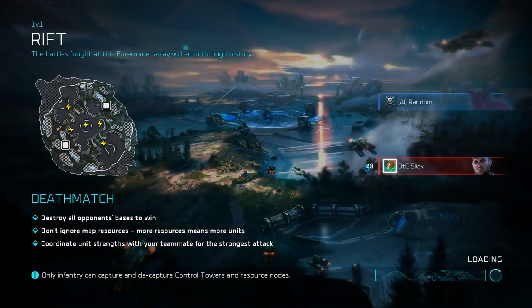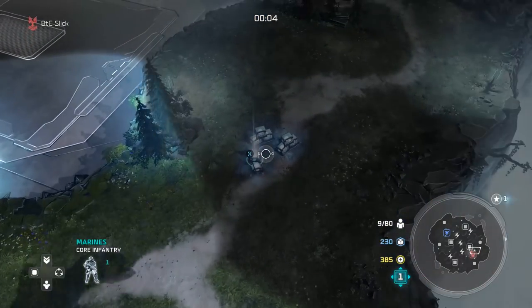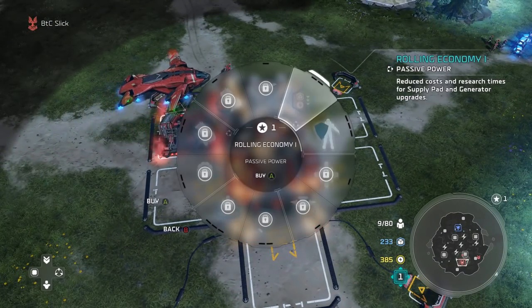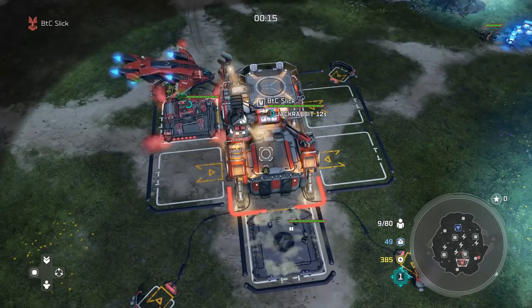Welcome back to another build order video. Today we are looking at Forge and his quick speedy Forge Hog. Off the rip, we're gonna start with a jackrabbit and a supply pad — you can actually do supply pad first, I recommend it, because even that little tiny millisecond counts. Set your rally point for your raptor near a supply crate and get rolling economy one.